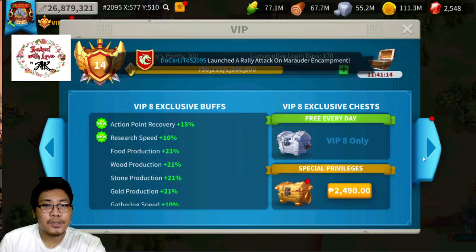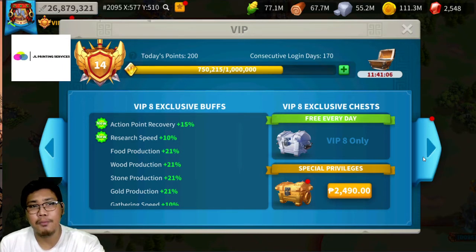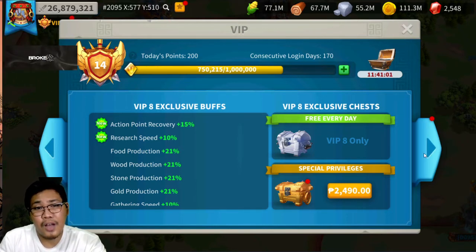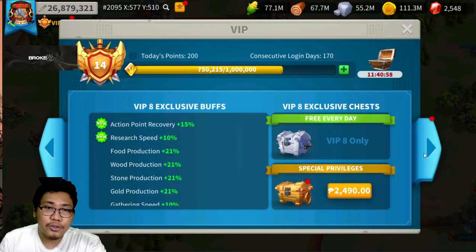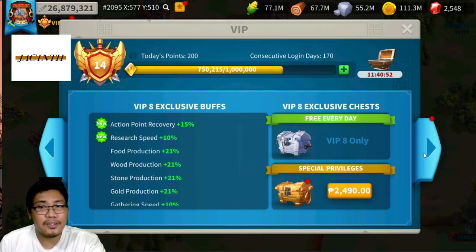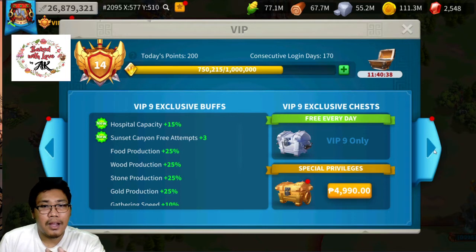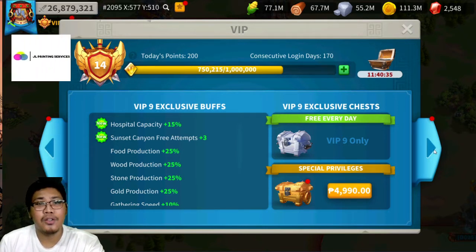At VIP 8, the research speed buff is a really big help, especially in early game. The main things you're going to do in early game are train troops, do research, and also grind action points. The AP recovery boost is great because you're going to grind barbarians to loot good stuff and level up your commanders. At VIP 9, you get additional hospital capacity and another three Sunset Canyon attempts.